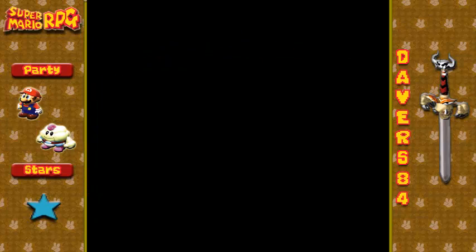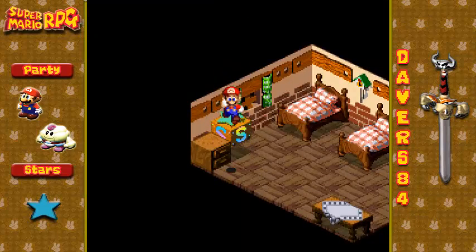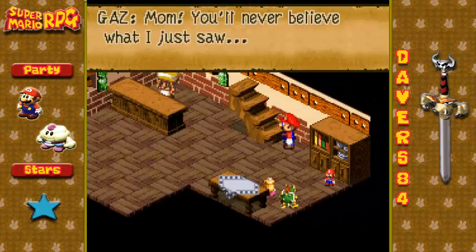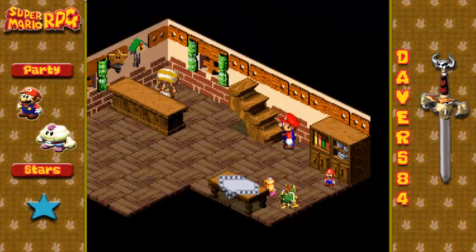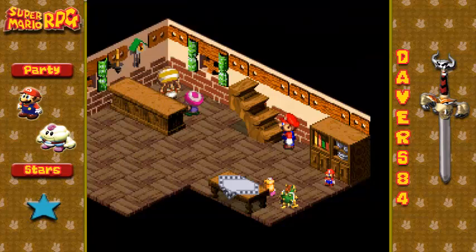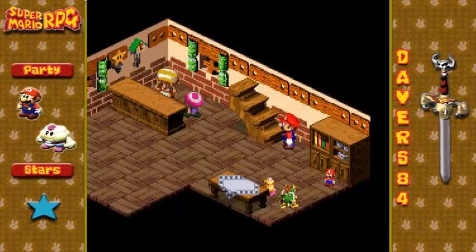We'll go ahead and save our game. We really need a level up — at least probably another two levels here soon. Mom, you'll never believe what I just saw. It was amazing, Mom. I just saw Geno walk into the forest. Neat, huh? Yes dear, that's nice dear. And isn't Geno the one who broke my lamp the other day?